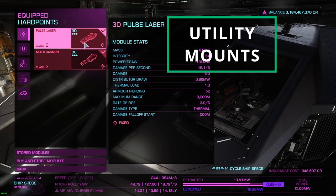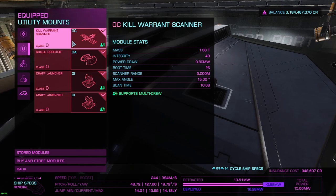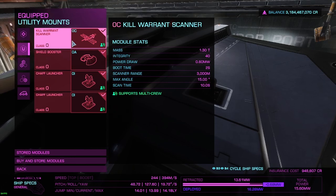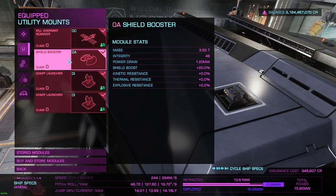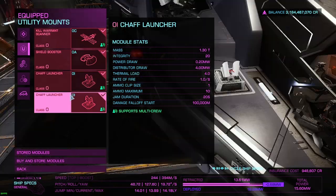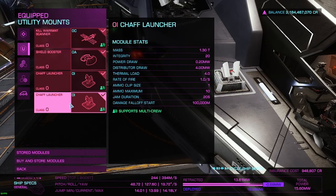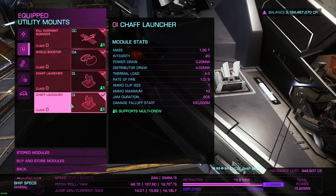Moving on to the utility mounts. First is the kill warrant scanner — you'll obviously want this because this is a bounty hunting ship. The C rating is mostly because of the power draw of an A-rated one; while A gives you more scan range, C is a good middle ground and you'll still get the scan off pretty quickly. Next I've put in an A-rated shield booster to help boost your ship's shields. I've also put in two chaff launchers, which are really good against your opponent's gimballed weapons — once you release the chaff, their weapons will scramble and they'll have a hard time getting a shot on you.